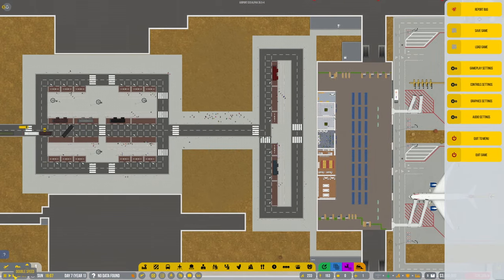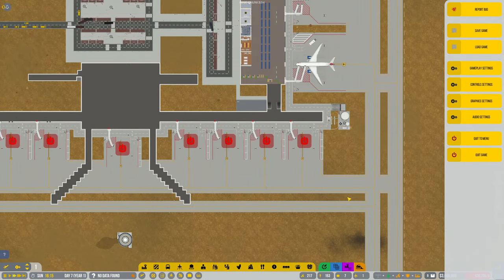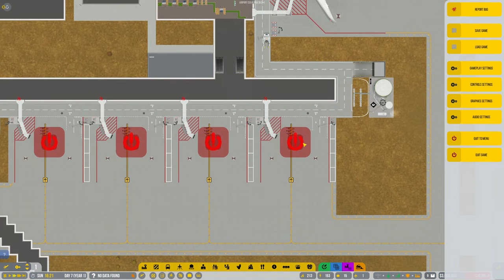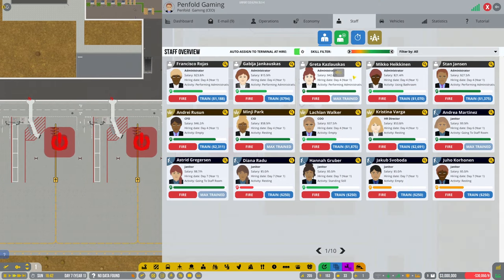We're getting quite a few passengers coming through now. Which side shall we work on next? We've got to be careful how we do this because as soon as I turn that on — I've got auto-planner set — here we go, we're getting some more flights scheduled now, which is great. I need to keep an eye on the staff and vehicles as well.